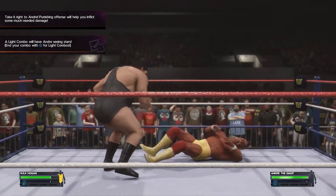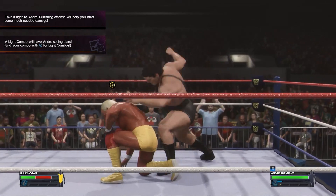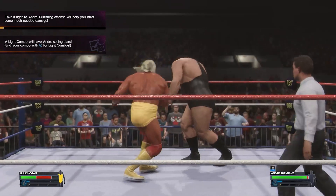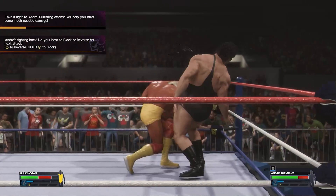In the second match, you've got Hulk Hogan versus Andre the Giant. To start with, once Andre is finished with you, you want to start with a light combo. This is just going to be standard — if you want to go to the combo list in the settings, that is perfect.